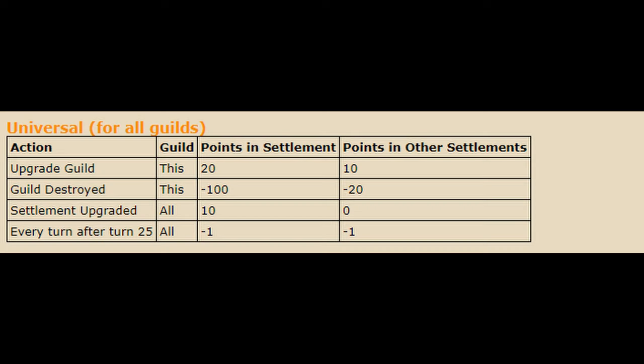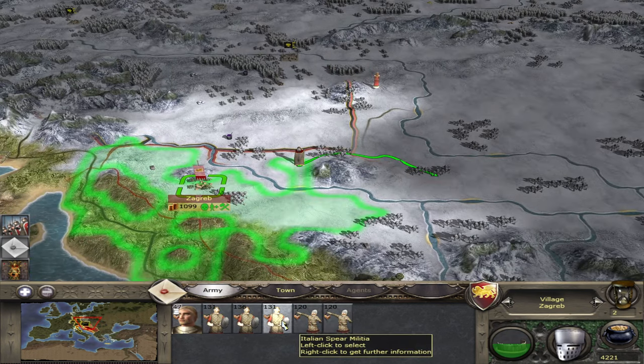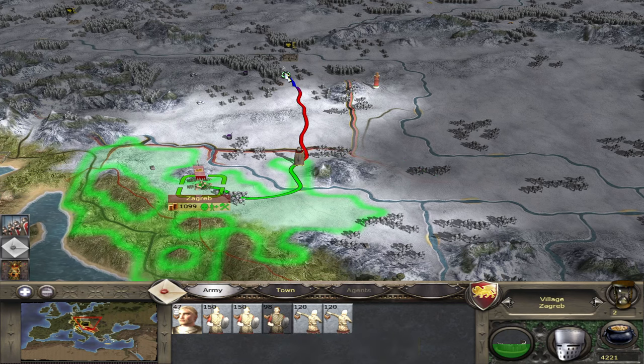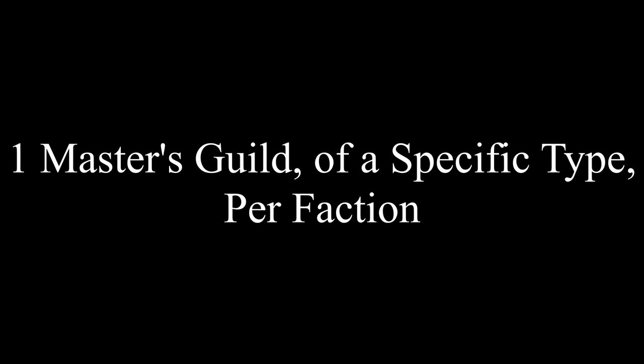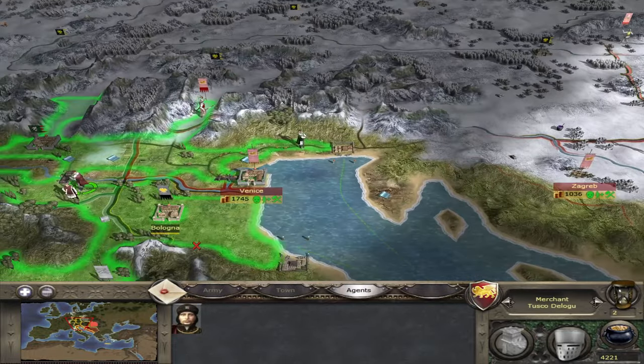However, before this video does end, there are a few limitations. Once turn 25 passes, you lose 1 point every turn in all cities with all guilds. This seems like nothing at first, but 125 turns in, that is 100 points lost. In addition to this, each city can only build 1 guild, each faction can only have 1 Masters Guild, and only 1 Headquarters can exist per guild in a single game. So choose wisely — this suddenly becomes a very fun and interesting mechanic.